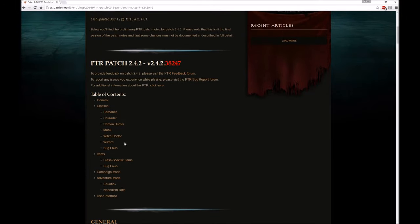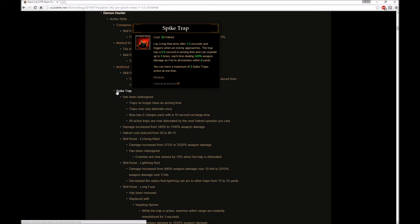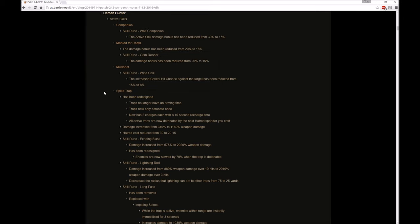Hey folks, this is Dank again. This is going to be my very quick overview over patch 2.4.2, especially for Demon Hunter. And as you can see, they revamped Spike Traps completely, but they're still completely useless.